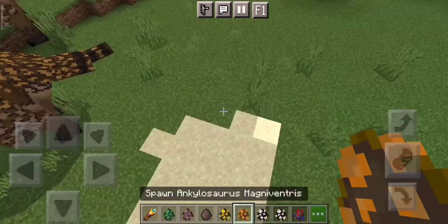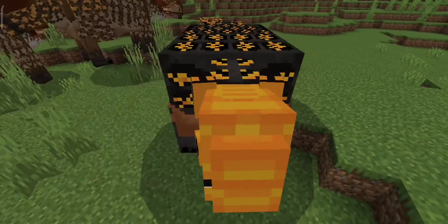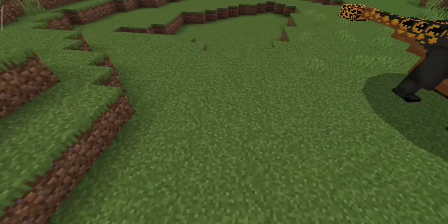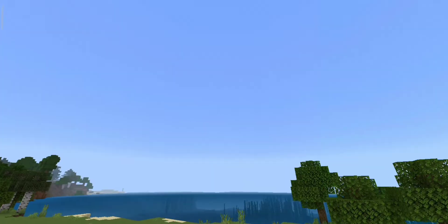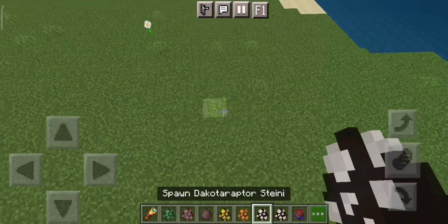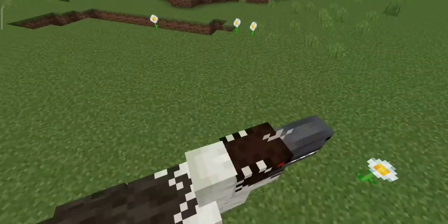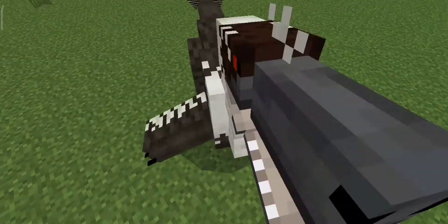Now we got the Ankylosaurus — I don't know what this guy looked like before, but it was not like this. I like this better though — it looks like an actual Minecraft dinosaur. Next up is the Dekoraptor, the Kotoraptor. This guy used to look a lot different from when I saw the old add-on. More blocky now — that's what I like.